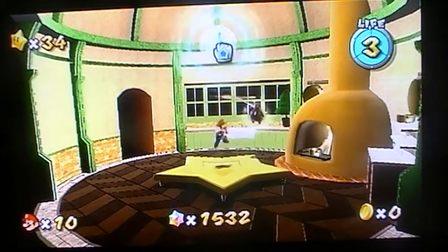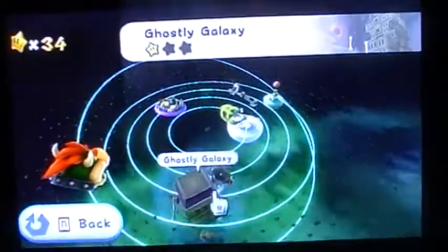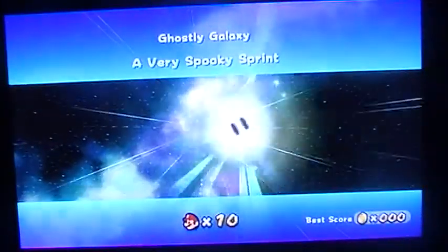Welcome back to Let's Play Super Mario Galaxy 1. This part we're going to get back to the Ghostly Galaxy. My mod isn't working again. A really spooky sprint — we're gonna do that in the next part. In this part we're going to do the secret stuff that's hidden here.